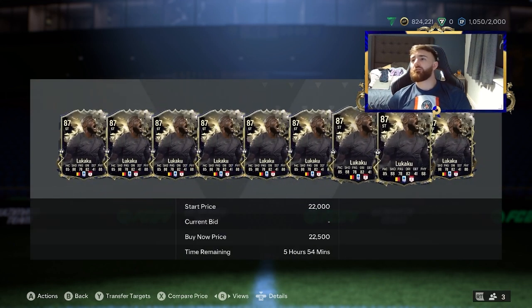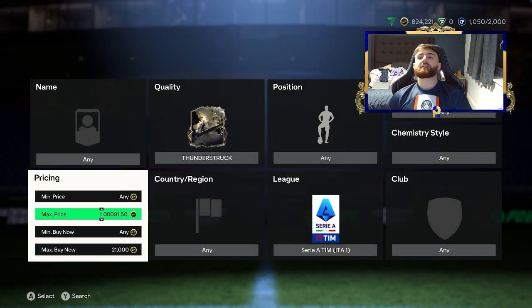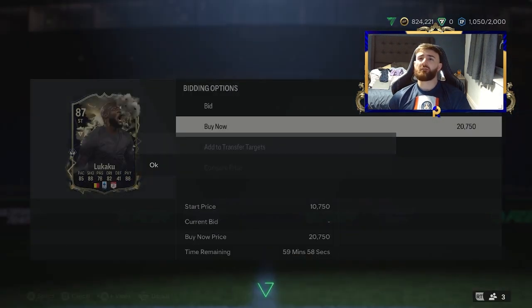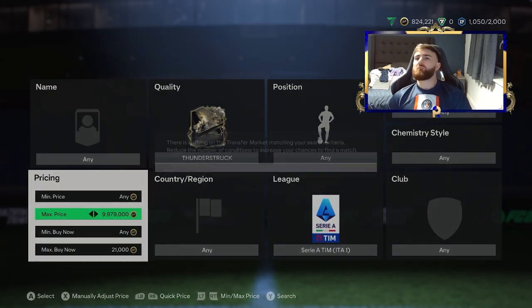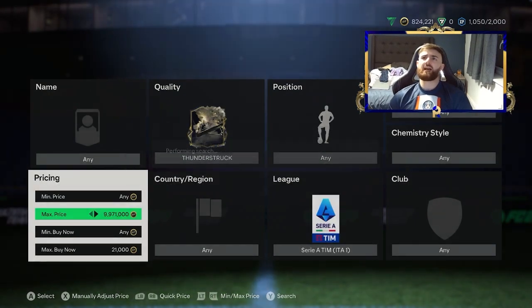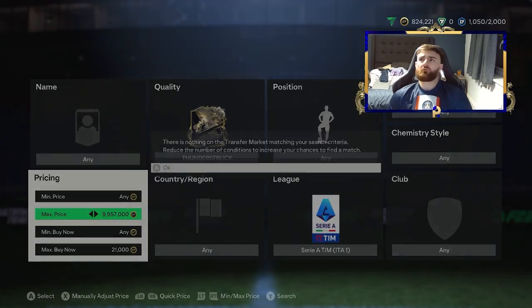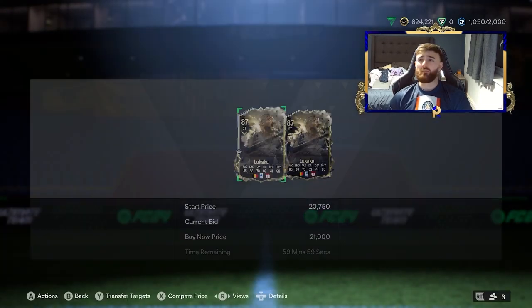You're looking at 22k for Lukaku. EA tax is going to be about 1,150, so the target sell price is around 23k, giving you roughly 750 coins profit per card. It's an easy one to snipe because realistically no one wants Lukaku when they pack him — they're disappointed. There's literally two listed in the same second sometimes. New promo cards that aren't desirable are one of the easiest things to snipe, because no one's fighting you for it and people are listing them low when they pack them.